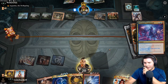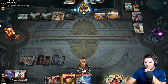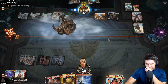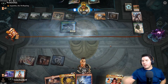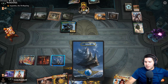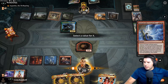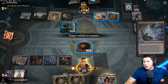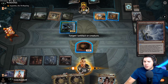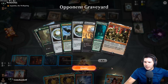Karn can go grab another Paradox Engine. They tick up - interesting. Indomitable Creativity x1 - this can also destroy their artifacts and they can go grab other things. I can destroy their Karn and they can look through until they find something else, but they have a high chance of finding something like Tangled Hedron or Emery.